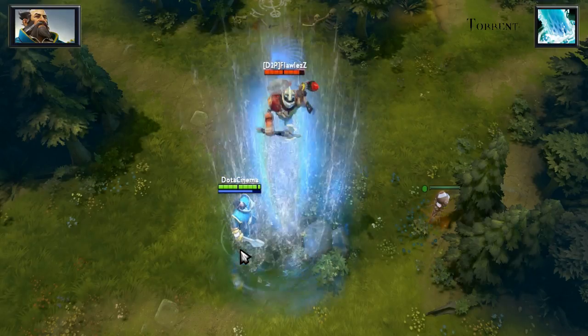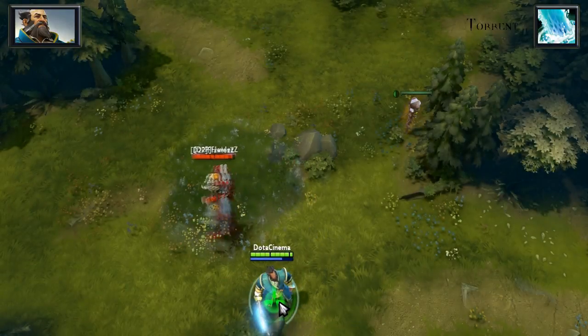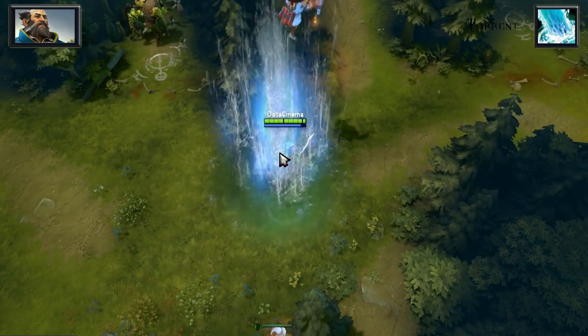His first skill is named Torrent, and it's a skillshot ability that you place on the ground and after a 2 second delay, will blast enemies into the sky for 1.53 seconds, dealing 300 damage and slowing for 30% for 4 seconds.